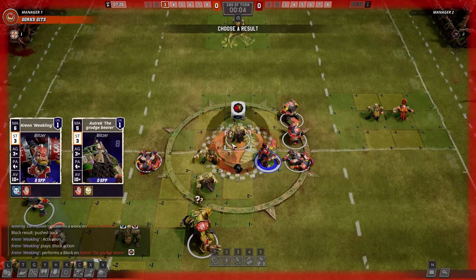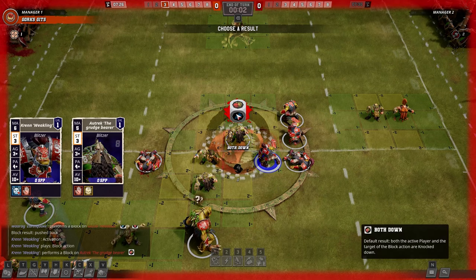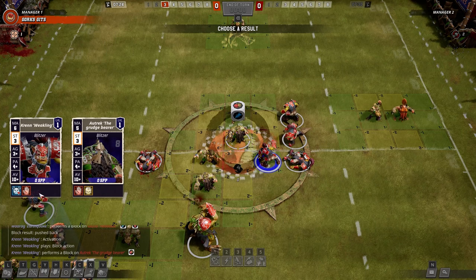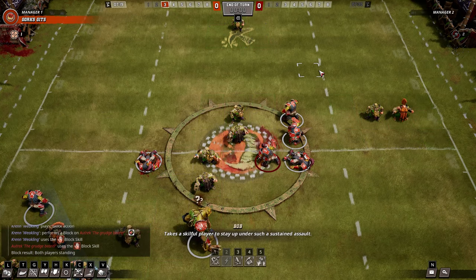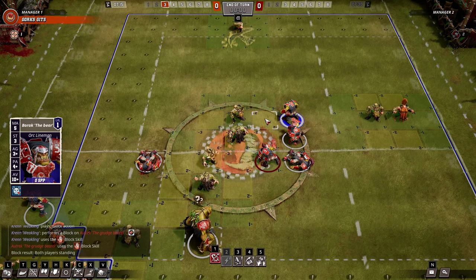A player with the block skill, for example, doesn't suffer the negative impacts of both down, a common result dice when blocking that typically drops both attacker and defender to the floor. A player with the block skill, then, is an ideal one to use for blocking since they have a lower chance of suffering negative impacts.